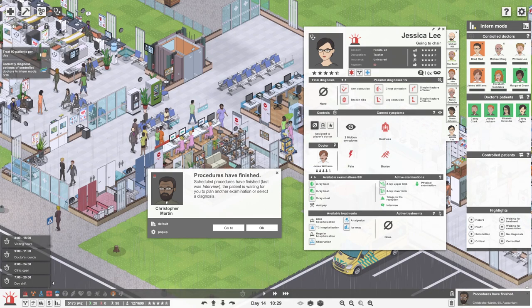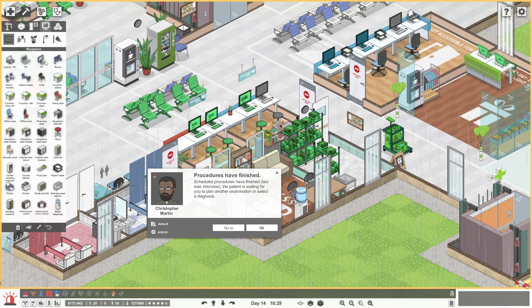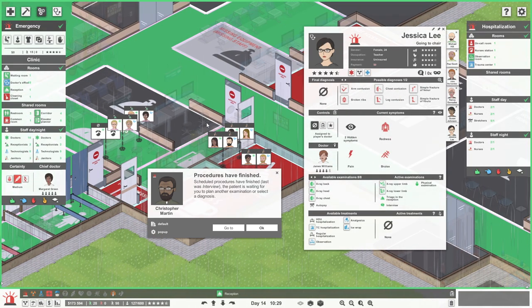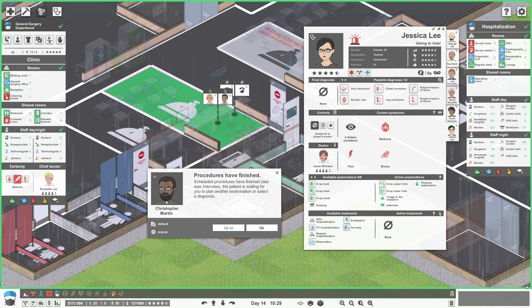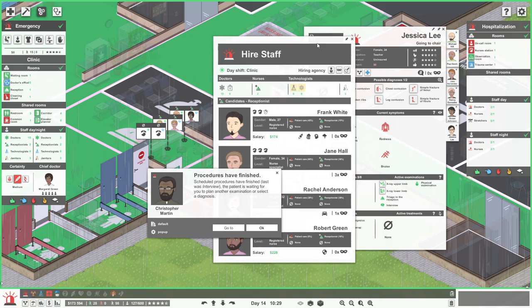Look how busy it is over here! Let's just pop another workstation into our emergency reception. How's General Surgery? We've got one day, one night — that should be fine. We need some more for our emergency.